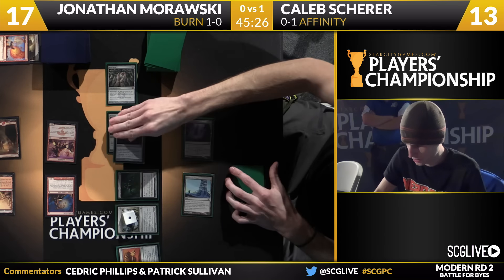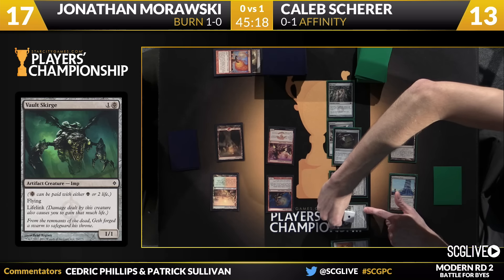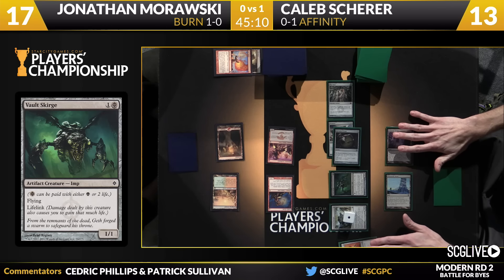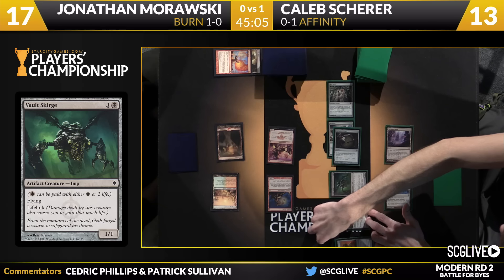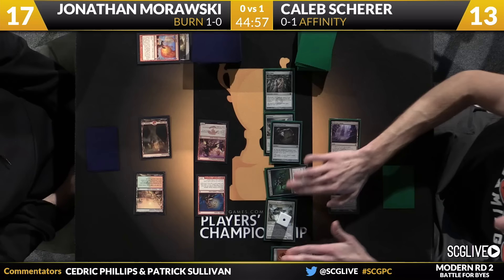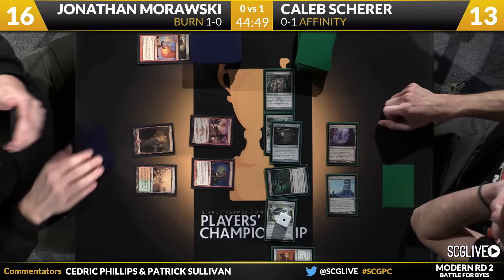It looks like it's going to be a hardcast Vault Skirge — no Phyrexian mana necessary. Arcbound Ravager might be feeling it. It's a slightly risky attack here because I don't think Scherer wants to commit the Vault Skirge as a chump blocker on the way back. I don't know if Scherer wants to risk Morawski going untap and attacking — it's possible Morawski can in fact burn him out from that spot. Caleb will send in with the Arcbound Ravager. Morawski, no blocks to make of course, so he'll just take a point of damage. Is this attack too risky? Time to find out.